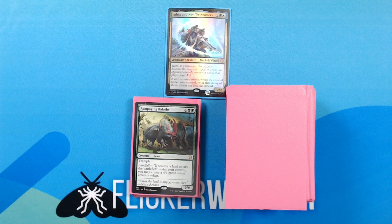Rampaging Baloths — 4 green green for a 6/6 Creature — Beast. Trample. Landfall: whenever a land enters the battlefield under your control, you may create a 4/4 green beast creature token.